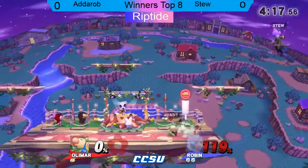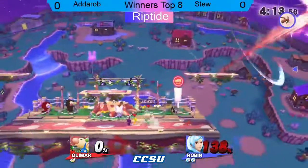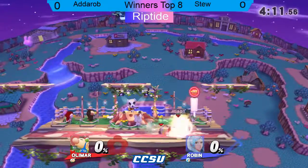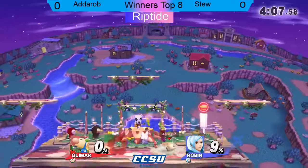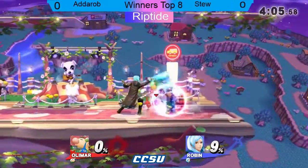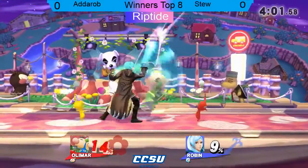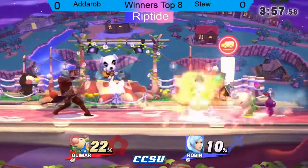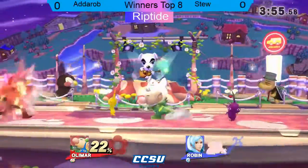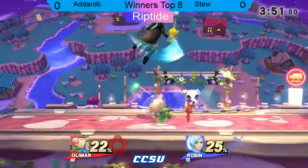The lightning move is really hard to get out of - you have to shield. Lightning-based moves leave a lot of hitstun, so it gives him a hard time getting out. Robin's moves with the sword are strong and they leave a lot of hitstun and shieldstun. Stu's getting the lead now, but now they're even - just from the chip damage of the Pikmin.